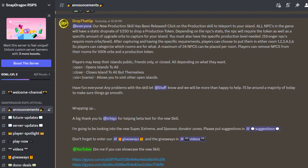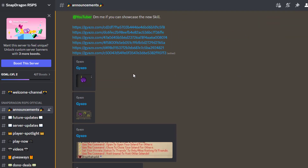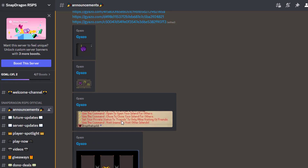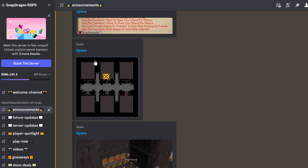Players can choose to keep their island public, friends only, or closed for private only. You can type '::open' to open the island to every player, '::close' to close it to everyone besides yourself, or '::visit' followed by a player's name to visit other open islands. There are also screenshots showing the production token, the production skill, the commands, and a visualization of the map with the six different rooms where you can spawn NPCs.